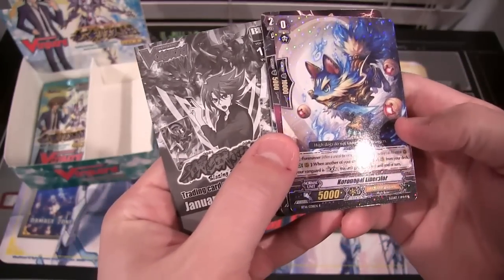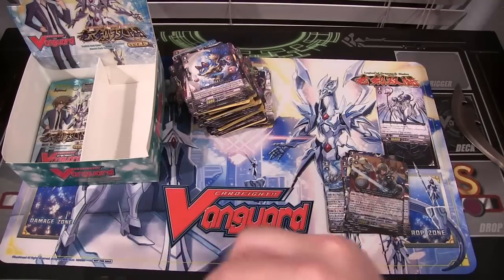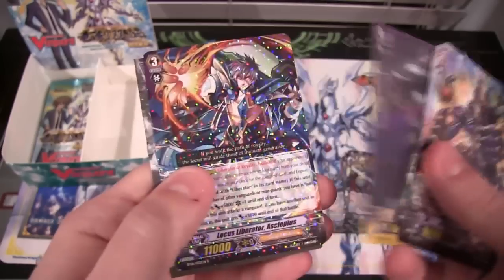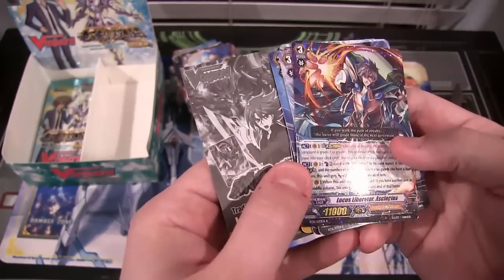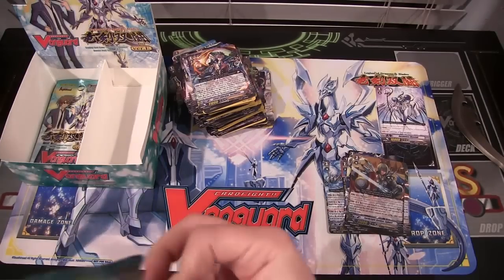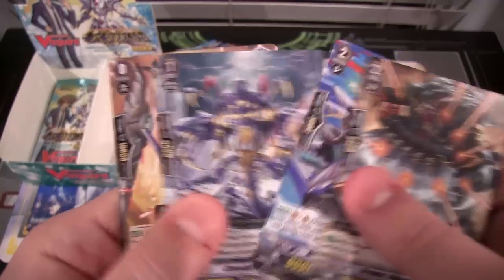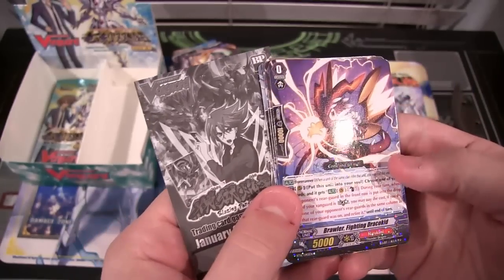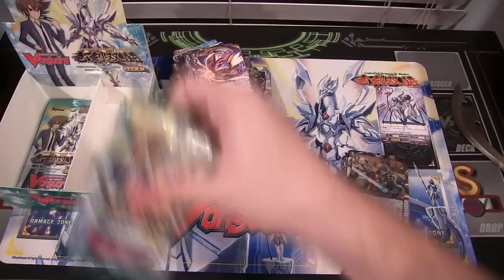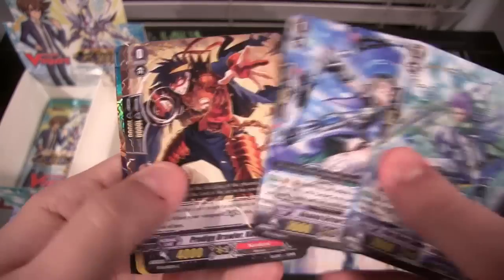And we have Gold Paladin, which is Koronago Liberator, and that is a rare. I think we only have two or three packs left. Let's see if we can end this with something pretty awesome. We have a rare, which is Locust Liberator Escalpelus — something like that — and it was a Gold Paladin on that one as well, so maybe that would be useful for me. Now we have a rare, which is Brawler Fighting Drago Kid, which is a Narakami rare. Actually, I'm miscounting — there's still plenty of packs left.